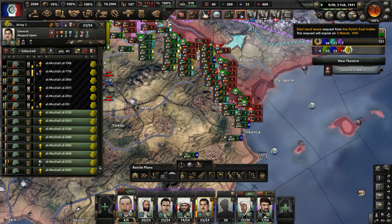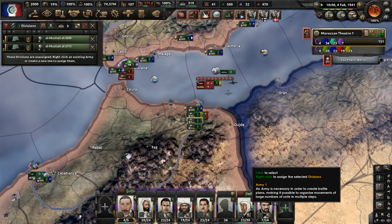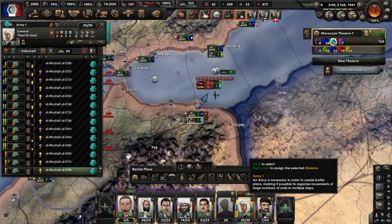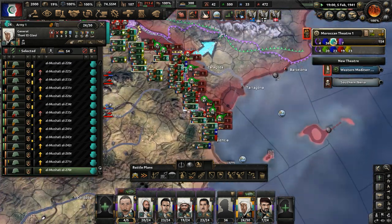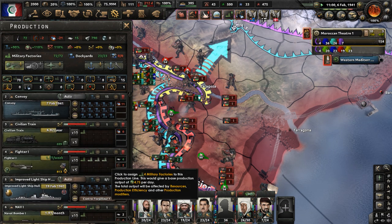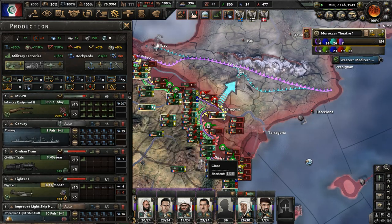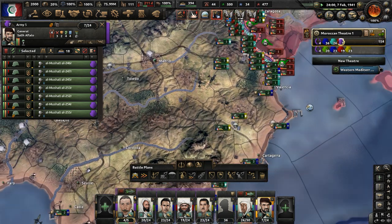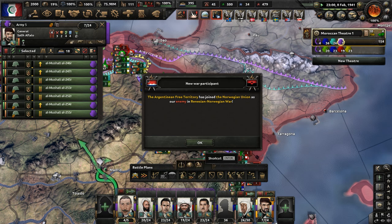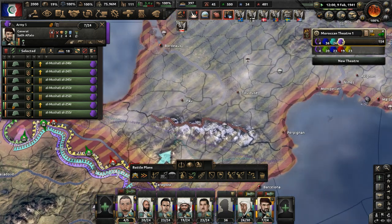Lend-lease from Romania, lend-lease from the Dutch East Indies — thank you. More divisions are available; move them to the First Army. The Fall of New Orleans, which belonged to the American Union State — the Second American Civil War is still taking place. We're continuing our push. The Argentinian Free Territory has joined the Third Internationale, which is the faction we're up against. Moving these divisions of the Fifth Army.